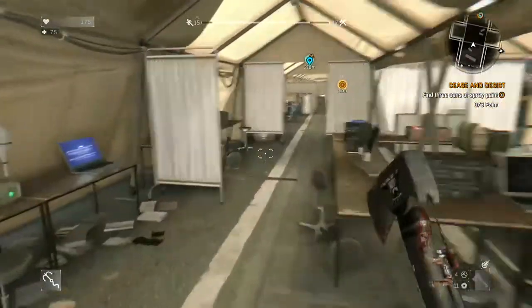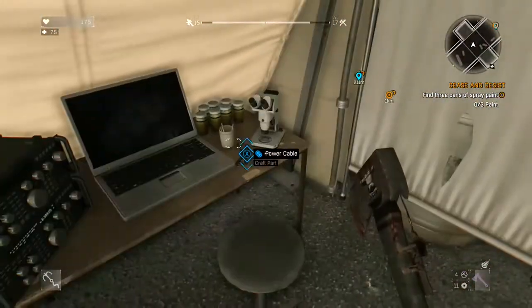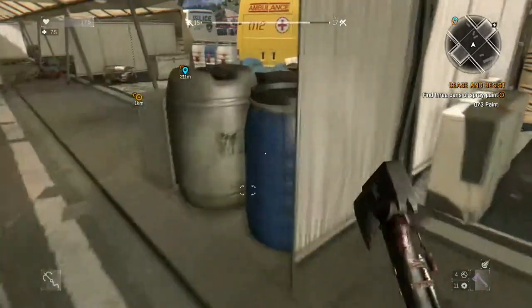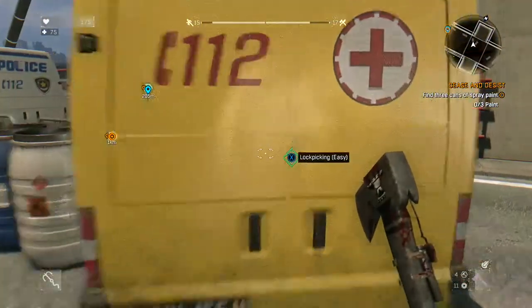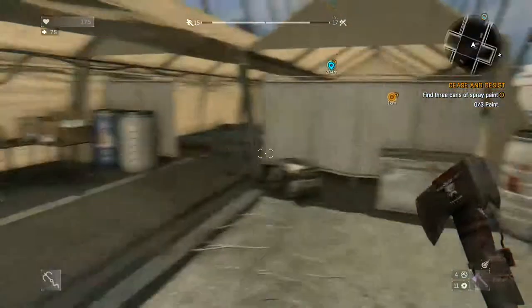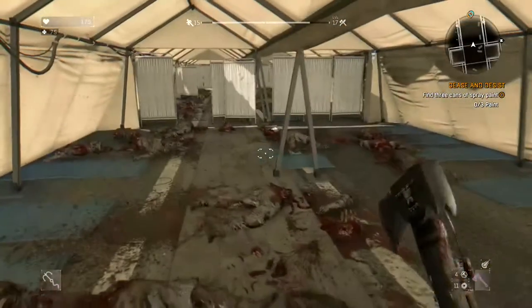Some of it does respawn, and you'll notice as you go in that you will see plenty of supplies — tons of medical supplies. You've got your gauze over here. There are also several vans that are locked and you can lockpick them to get some pretty cool stuff inside. Again, tons of medical supplies.